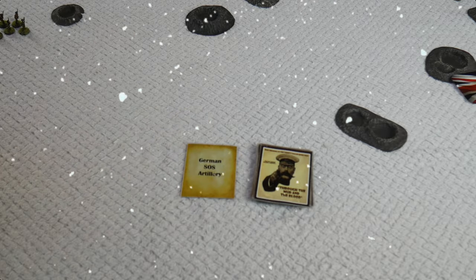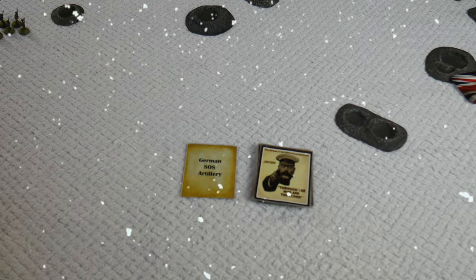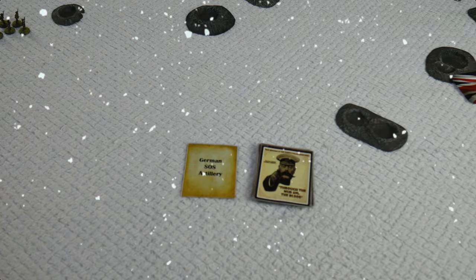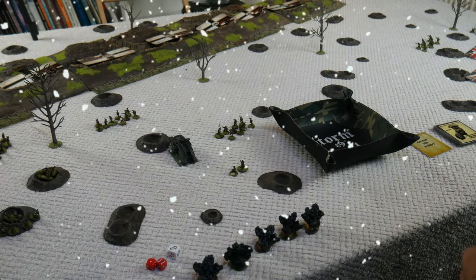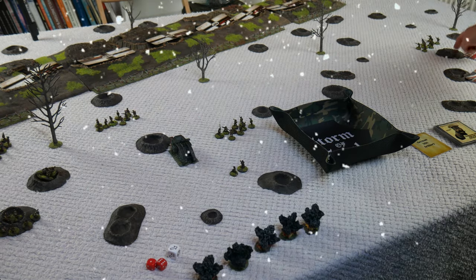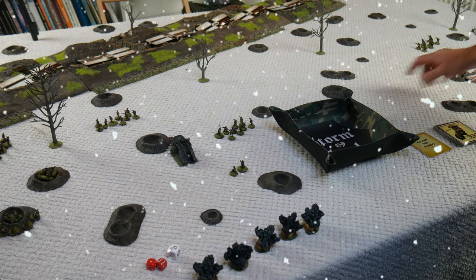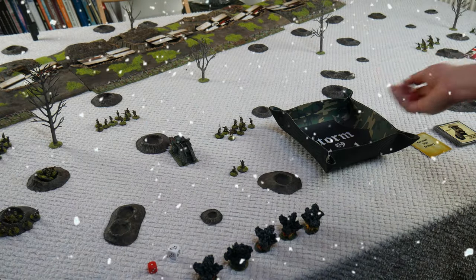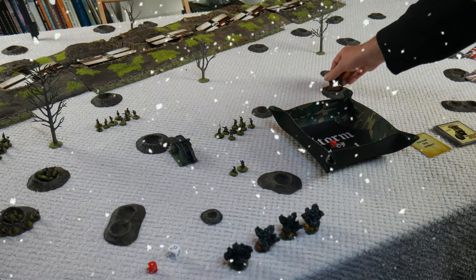Next one up: German SOS Artillery, and they are going to fire it because the British are right on those designated shell crater targets. There were three shell craters designated as potential aim points. I roll a die to determine which one: one or two is the first, three or four is the middle one, five or six is the far one. It's a three, so it falls on the middle crater. Artillery works with four shots per turn, using a deviation die and 2d6 with a four-inch burst radius.